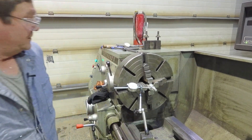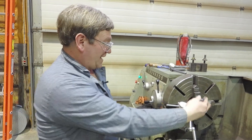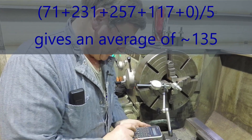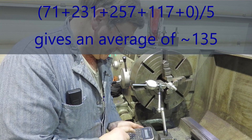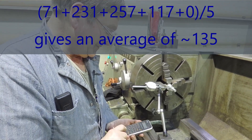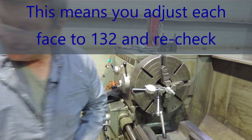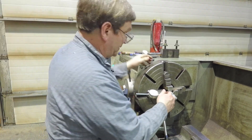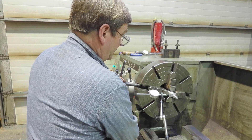Now what we need to do is pull out our handy-dandy calculator and average those. That'll tell us where we're shooting for. Because you don't have somewhere directly across, but your average is still an average. This will be our first average setting. So we have 71 plus 231 plus 257 plus 117 plus nothing equals that much. And then if we divide that by 5 — we have 135.2, so we're going to call it 135. We're going to start trying to go for 135, and we should start with the one that's most off, which is the 0. So that means we're going to come this way by 135.